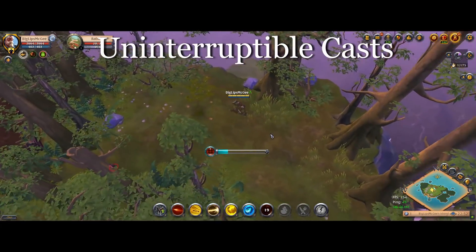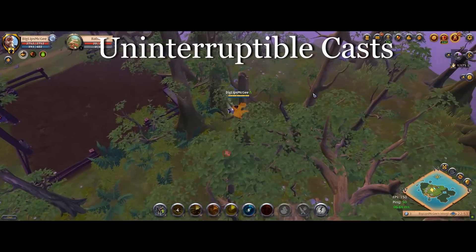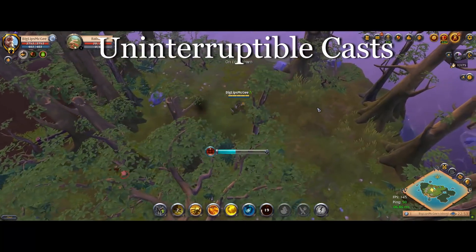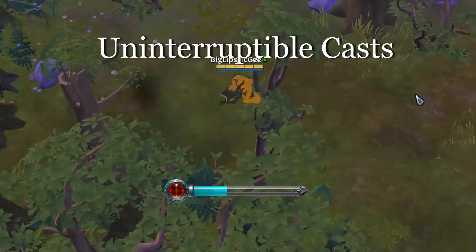Next, we have uninterruptible casts and channeled abilities, and these are by far the simplest. Basically, they just don't get pulled. They'll get the damage boost at the end of the Hellion Shoe duration, and they'll just stand in place wherever you were and do their channel or cast with the damage boost, no problem. They won't get pulled at all, nothing really happens.